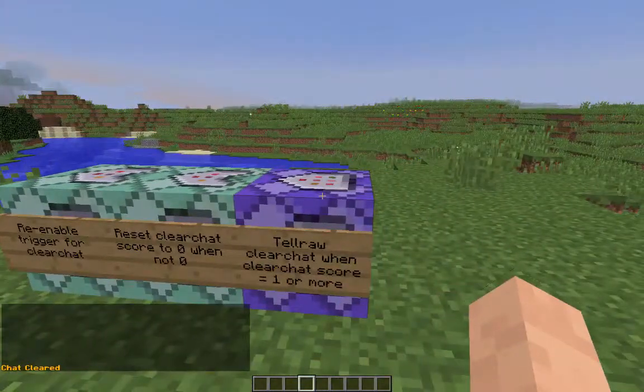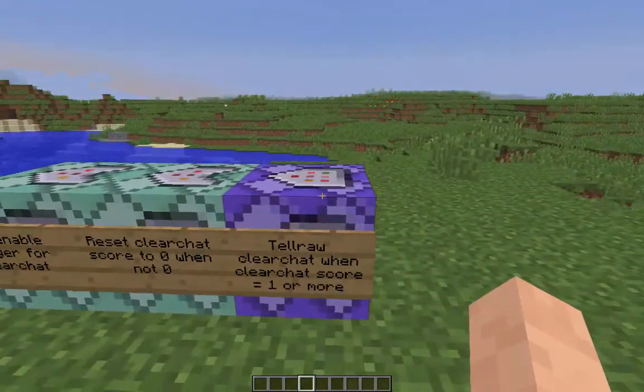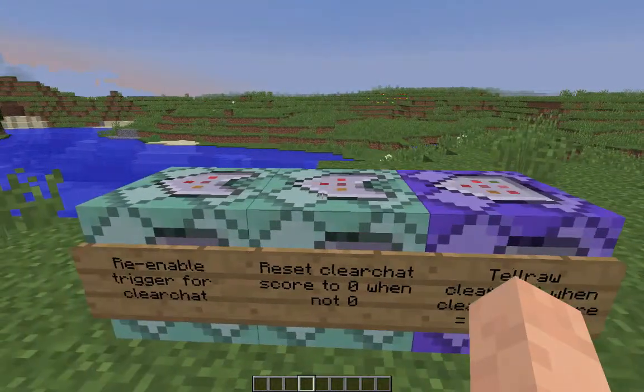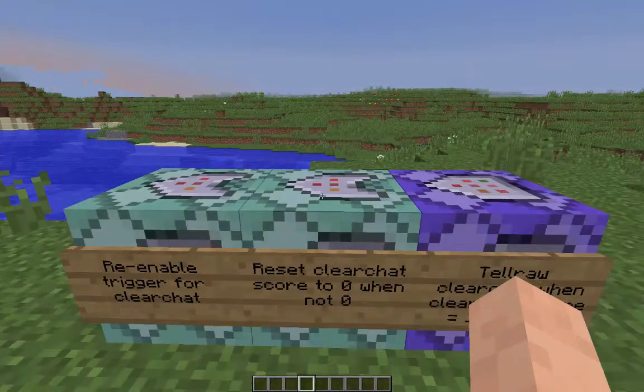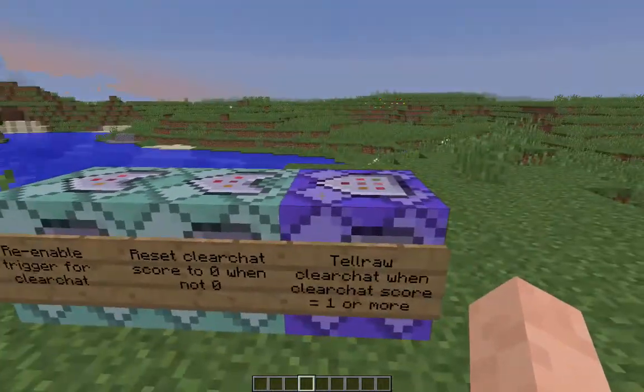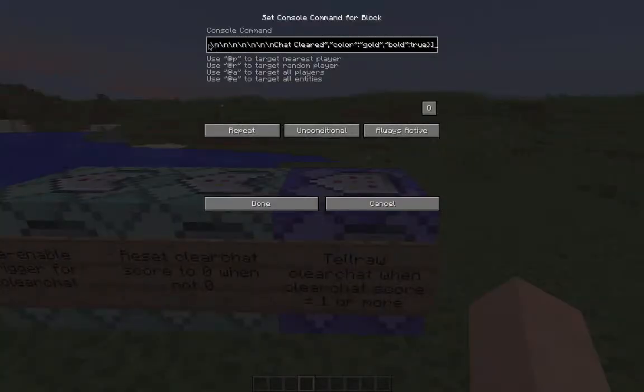That's it — it's that simple. Let me explain how it works. There are three command blocks all in a chain. The first one is a repeat always-active block, and the second two are chain blocks that are conditional, so they only run if the first one is successful. The first one uses a tellraw command targeting all players with a clear_chat score minimum of one.